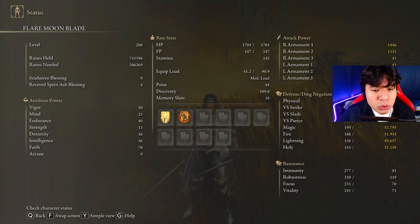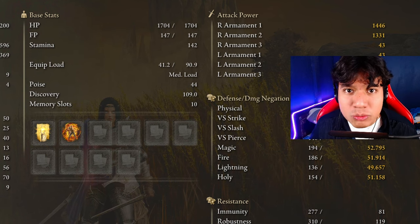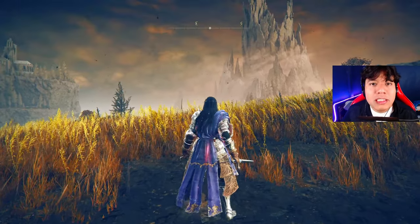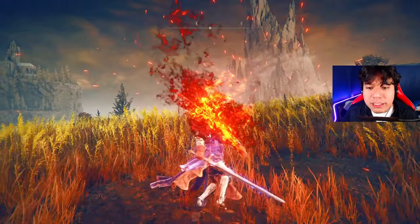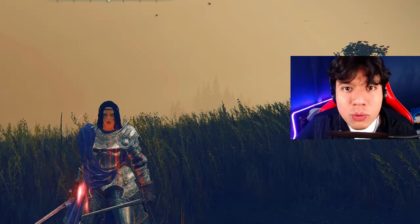For an optimal build you need 50 Vigor, 25 Mind, and 40 Endurance. To use the weapon you need a minimum of 13 Strength and 16 Dexterity. The first and my personal favorite way to make this weapon a complete monster is to use 56 Intelligence and 70 Faith. This way you will have a balance between high performance and versatility, allowing you to use both the fire and magic parts of the skill effectively.